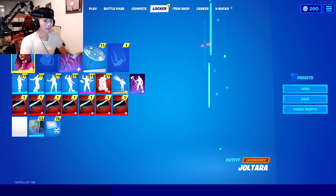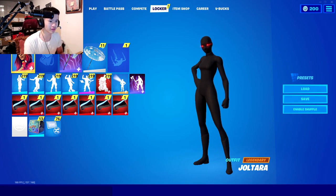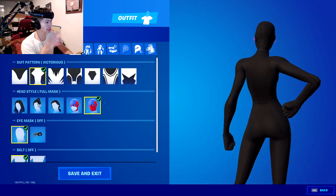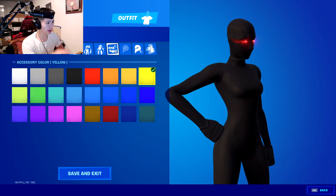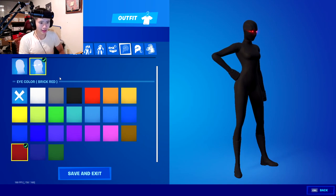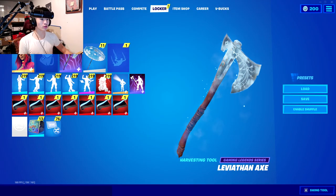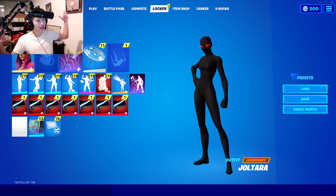This next superhero combo is used by Nick Mercs, who averages around 50K viewers on Twitch — insane numbers, possibly Streamer of the Year. For his skin, use 'Victorious' with full mask, eye mask off, belt off, cloth black. You get a nice all-black look. For the eyes, he uses dark red — evil-type villain vibes. You can toggle eye effects on or off. He uses either the Stone or the Leviathan pickaxe — use the Leviathan because it's very sweaty.